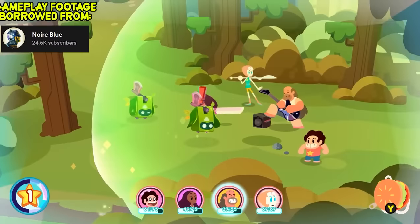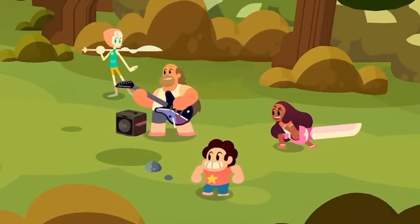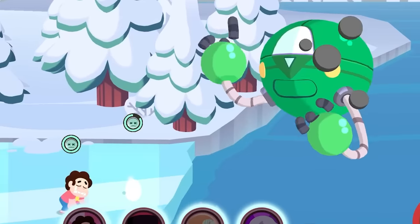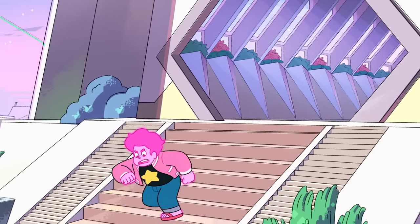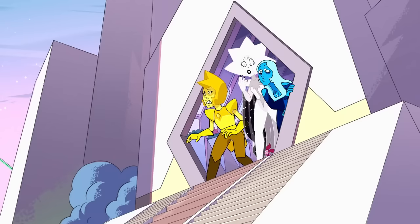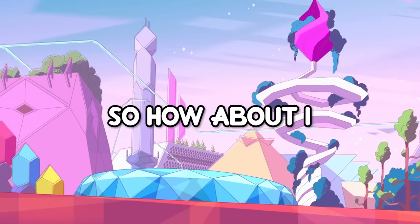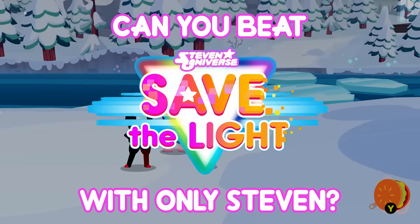Steven Universe Save the Light is a game that incentivizes teamwork over most things. You have 5 star points, you have 4 characters - go get them. And one character typically isn't enough to get the job done. But if Steven Universe Future is anything to go by, Steven seems to think he can solve most problems on his own when he gets older. So how about I test that theory? Let's figure out if I can beat Steven Universe Save the Light while only using Steven.